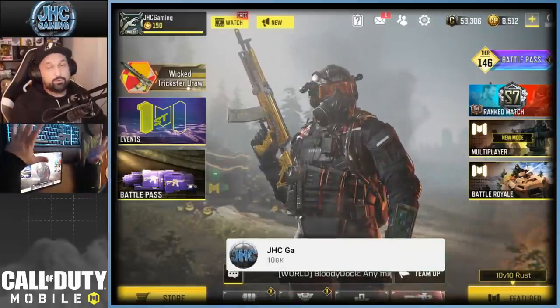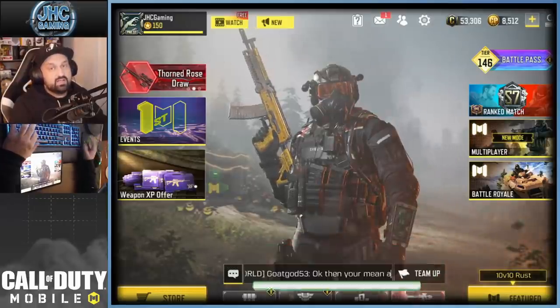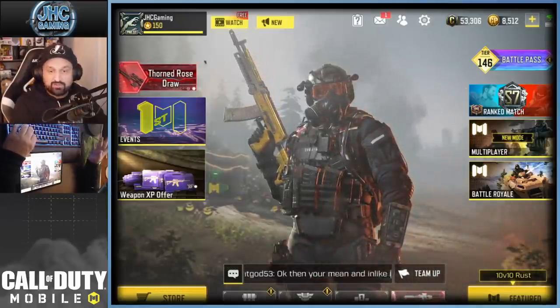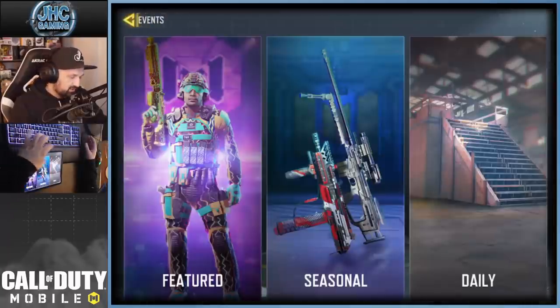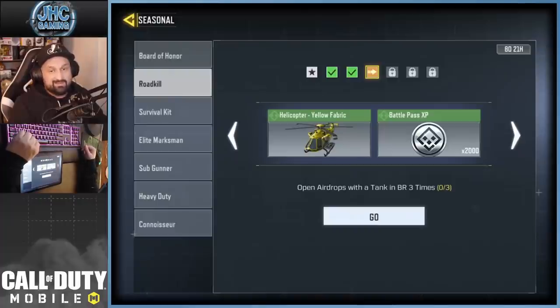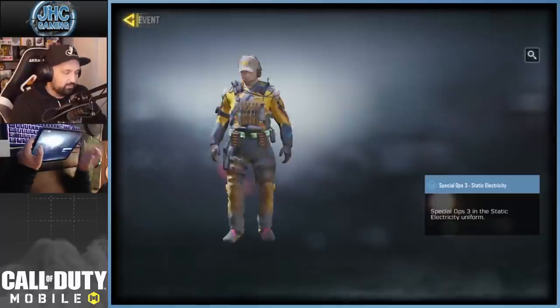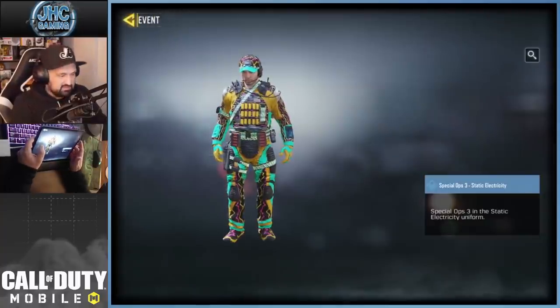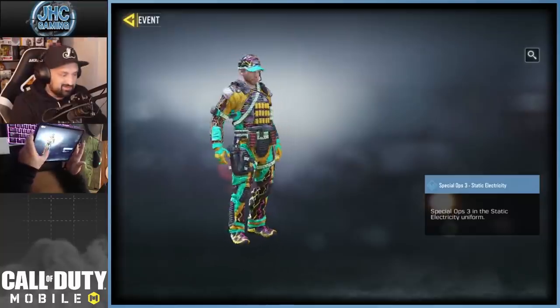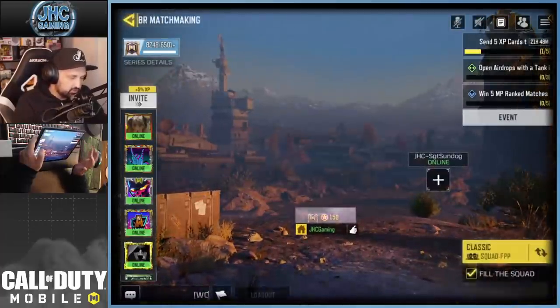Hey, what's up guys, Joni here back with another COD Mobile video. Today I am stuck on a seasonal challenge and I know maybe some of you guys are also stuck on the same challenge. We're gonna try to find a way to get rid of that one — is there a way to speed farm tank drops in battle royale? I want to get rid of that eight days left, I want the pajama boy skin. I mean, the skin kind of sucks but I want it because I want all the skins.